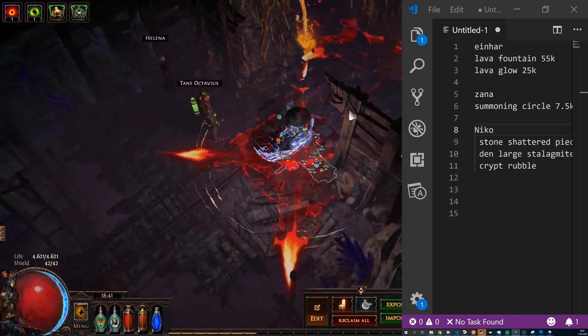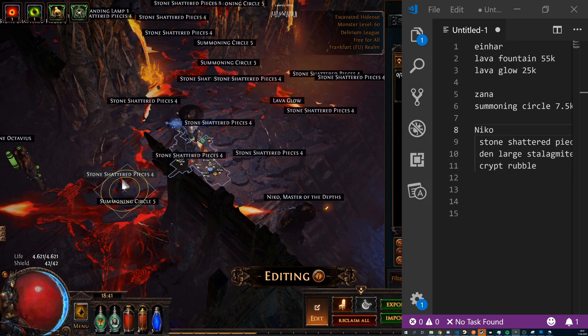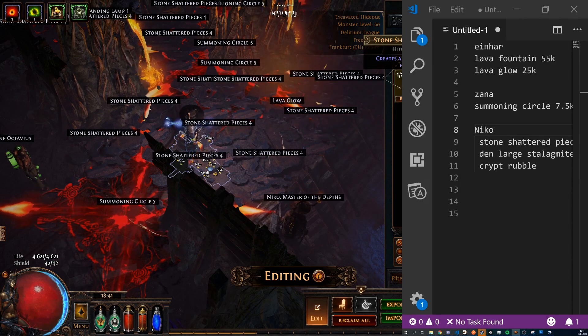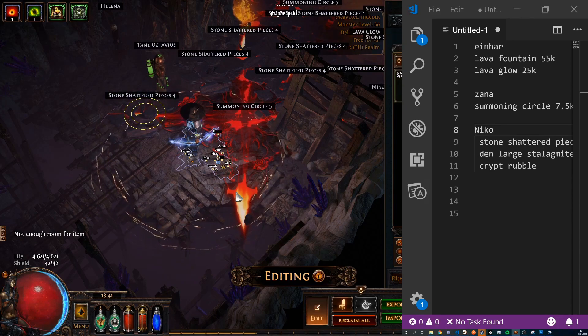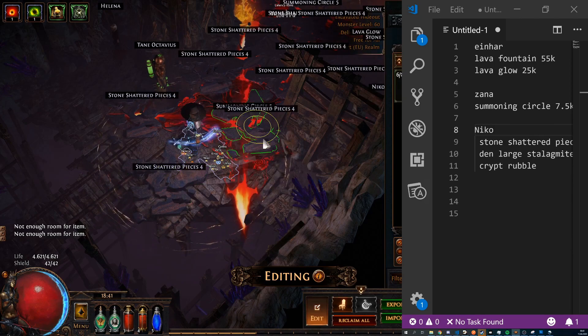Now we have this lava flow, but we still need some pieces to cover everything up so the player doesn't see the seams. Let's put more stones and stalagmites — all the stones.